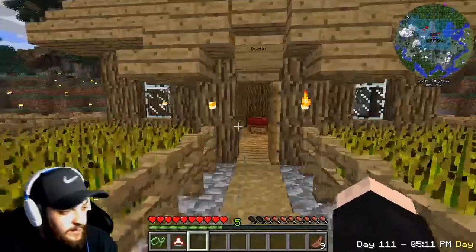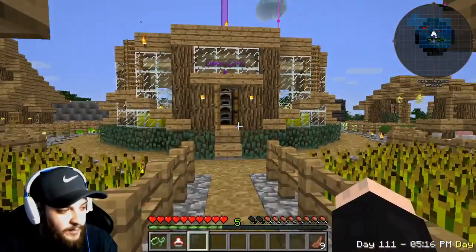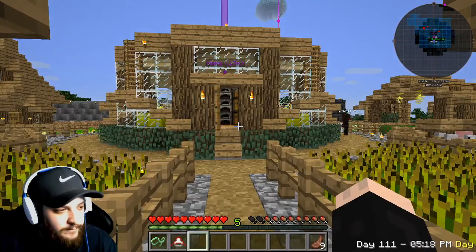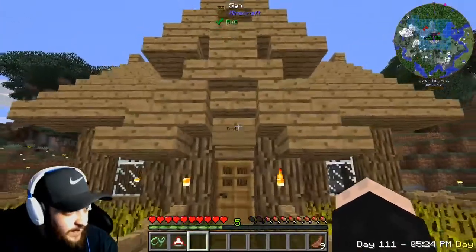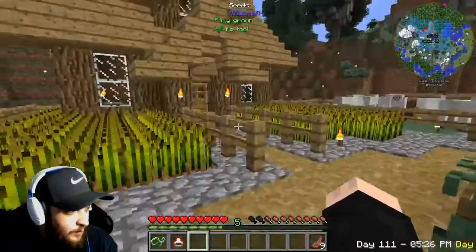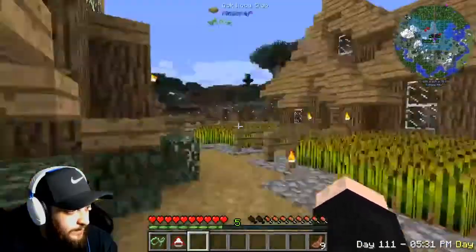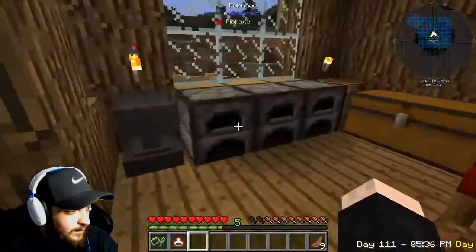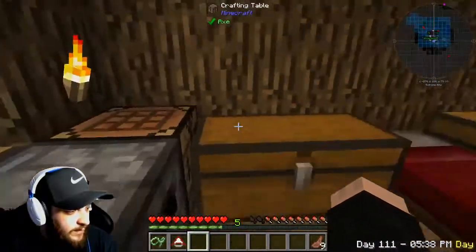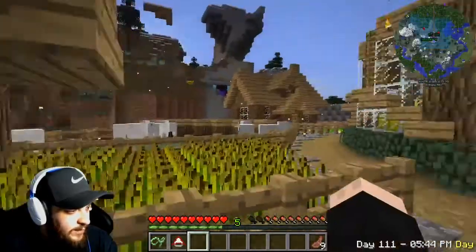Rancher's here — everybody in the comments tell Rancher to set up his Xbox, he's putting it off. I'll give you guys a little tour of our base. This is my house — I've got a little wheat farm, some sheep, some chickens, and in here I've got my furnaces, my anvil, a couple crafting tables, some chests, more furnaces. It's gonna be really nice.